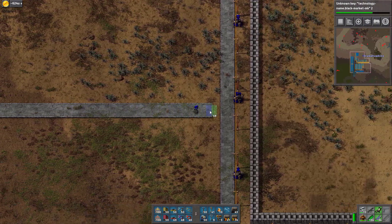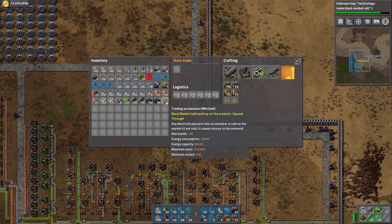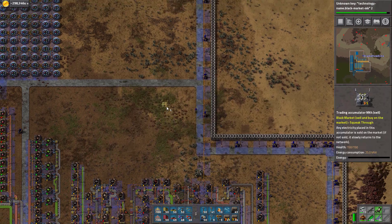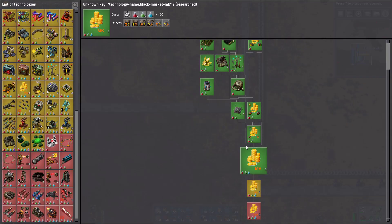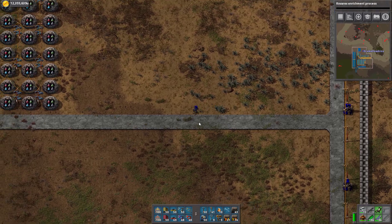We're gonna kill off some biters. Mark 4 cell accumulators - should we throw those back down? What else can we do here? Should we upgrade to Kovrex? Should we do the yellow and the purple? Should we put yellow and purple in? That would be crazy.